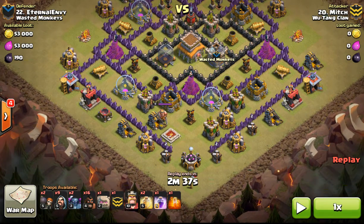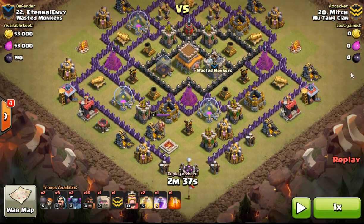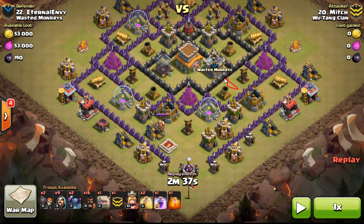He's got a golem — I believe a max golem — and a clan castle. He's got 16 hogs, and if you look up north, each hog is targeting a separate cell, which is great hog attacking. There's no space between these mortars but they're probably pushed over a bit with spring traps in those spots, so be careful. He's also likely got air balloons, spring traps, Teslas, and possibly a spot for double bombs.